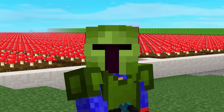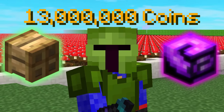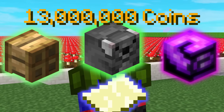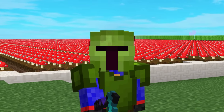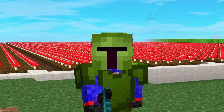To grind pelts, you will need a starter investment of only 13 million coins to buy a Trapper Crest, Pelt Belt, and a Trapper Warp. You can also get Jake Splashy for an extra 1 pelt per mob kill, but it's not really necessary. When you accept the Trapper's quest, you have a chance to get one of 6 different locations where your objective is to hunt a mob.